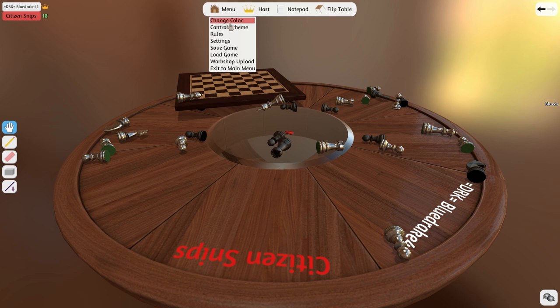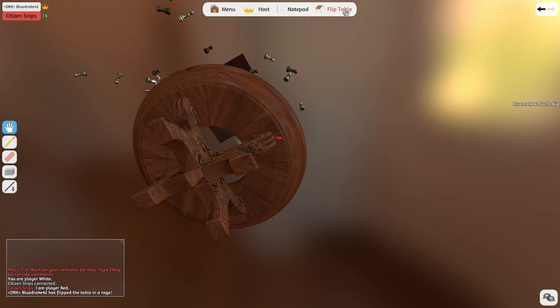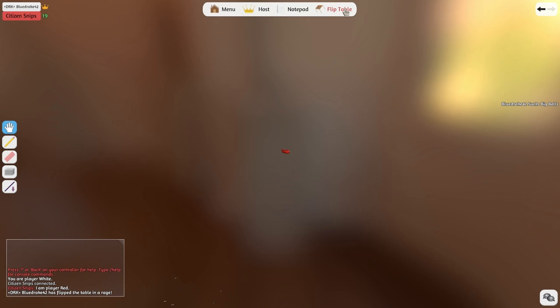Menu. Change color, settings. See, this is the first time I've ever played, so I don't really— Flip table? It's a button at the top right that just says flip table. Look, it has flipped the table in a rage. Oh my god, it has a rage quit button where you can just get pissed and flip the stupid table. That's hilarious.